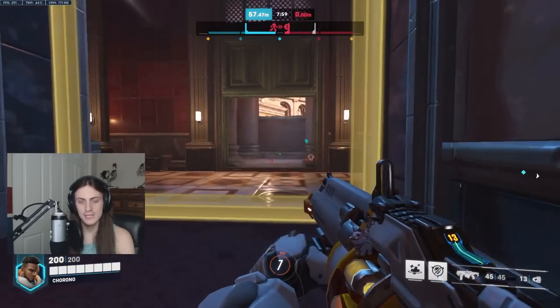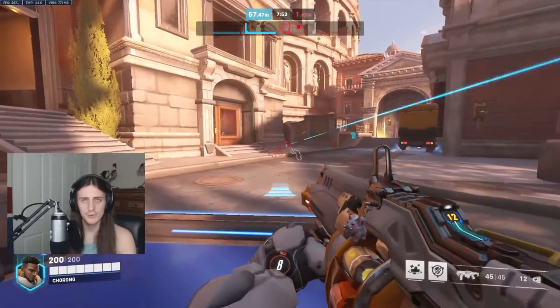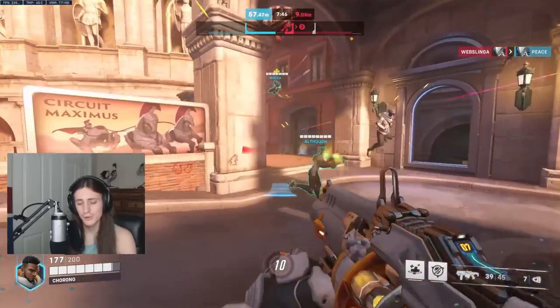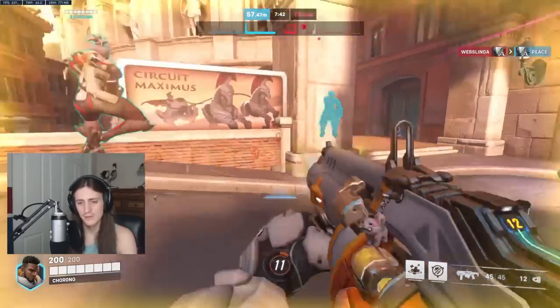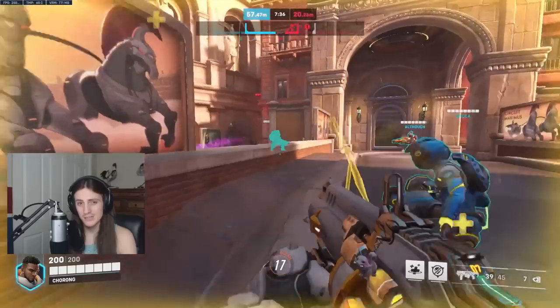Like, if the enemy is downrange and uses an ultimate on you — a Sigma ultimate, a Graviton Surge, or something like that — if you put the immortality field behind a corner, it's not going to be broken, so you can't die as long as you don't walk out of it. But if you don't have a direct line of sight on your body blocked, then you will die. So it's not just permanently the full circle protection.